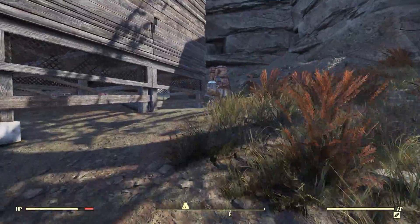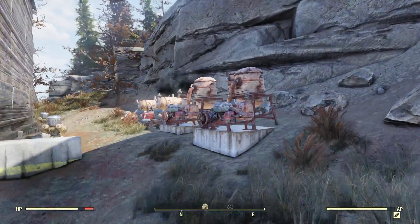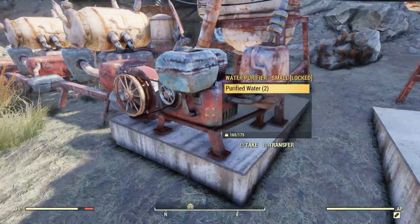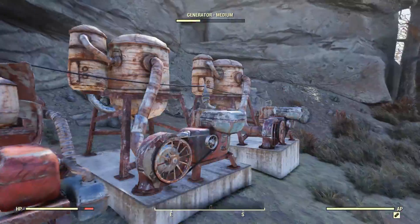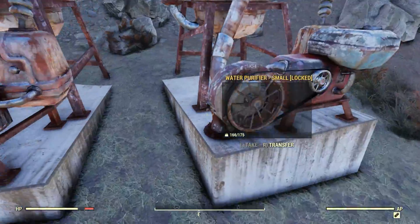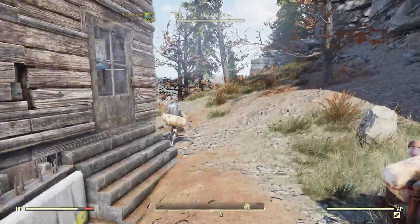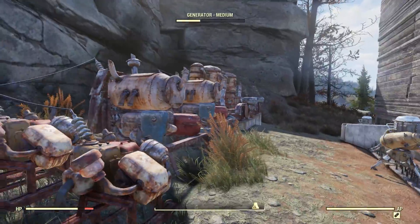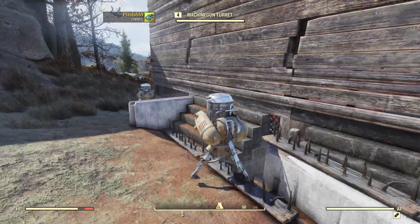I got one level 4 turret here, I got some water purifiers in the back here, although I don't know how to make them produce more than like two water at a time — it's really weird. I don't know what happened to them, I guess they got shot or something. I did have a few Scorch come over and attack and a few raccoons or something — I don't even know what they were.